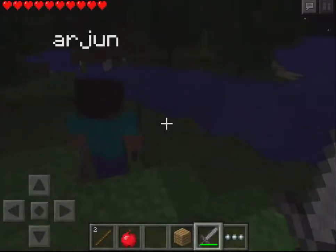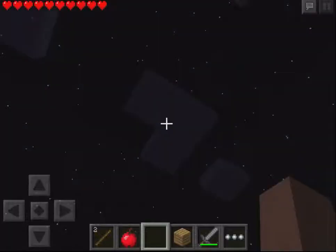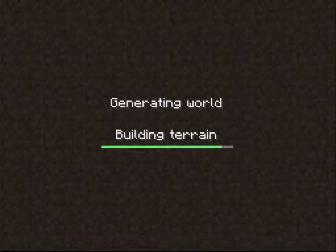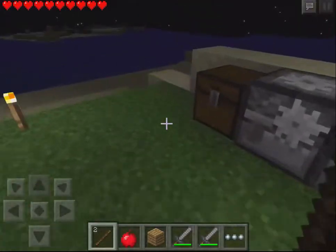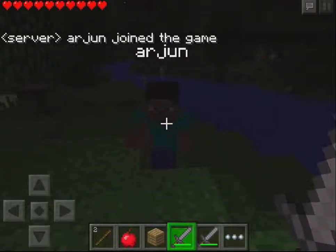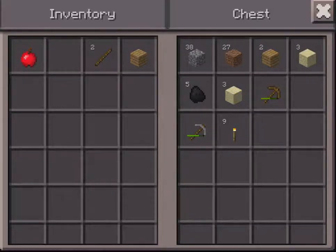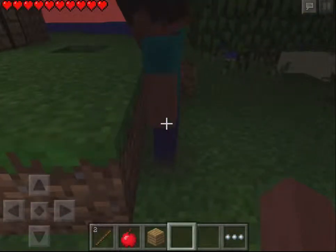Some more lag — reload. Join the pocket survival world again. Now we have some more mobs. Arjun, join! I see you and you're looking down. Do you have your sword and everything? Here, take this sword. I think I still have the potato — check your inventory. Oh yes, I do. Give me mine back — I have two, give me one of them!